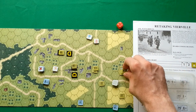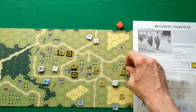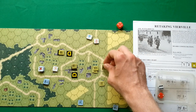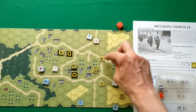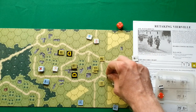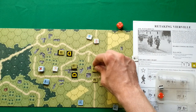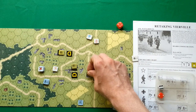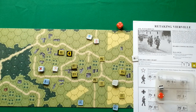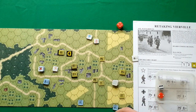This next stack — I'll leave this commander with this squad to rally it further, but the rest move: one two three four, then this stack moves one two three four five six with the commander. That's all for the American movement phase.